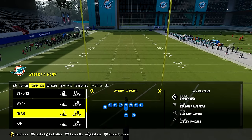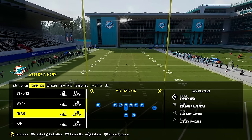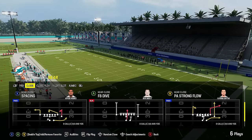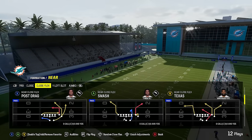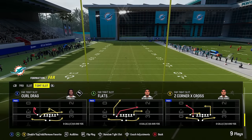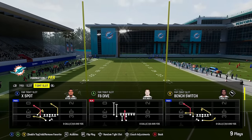The near and far formations are really unique and not in other playbooks, and there are so many different variations. It's really easy to run out of these formations with plays like halfback inside and fullback dive because they have really fast handoffs. But you also have a bunch of passing plays with posts, corner routes, drags, and Texas routes. These formations are super underrated and a lot of people have no clue how to stop them because they're not used to going against them.